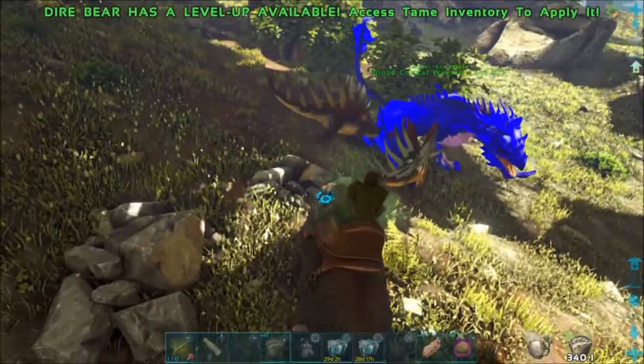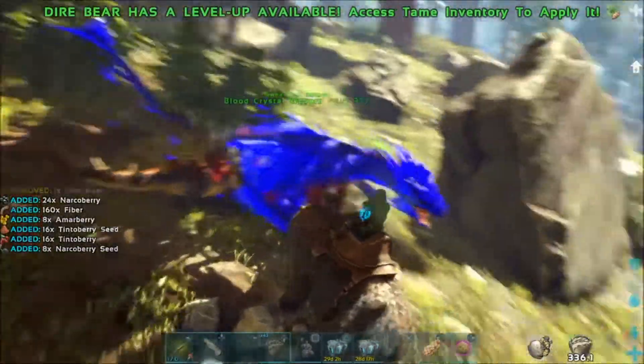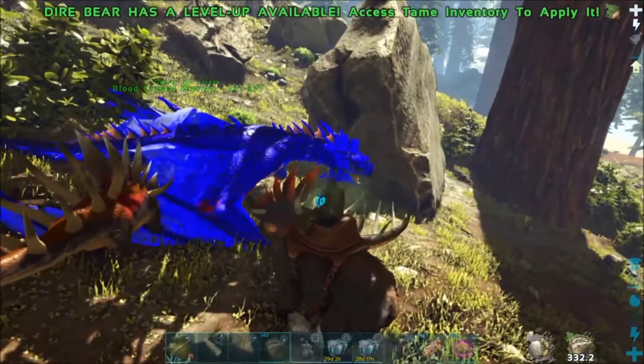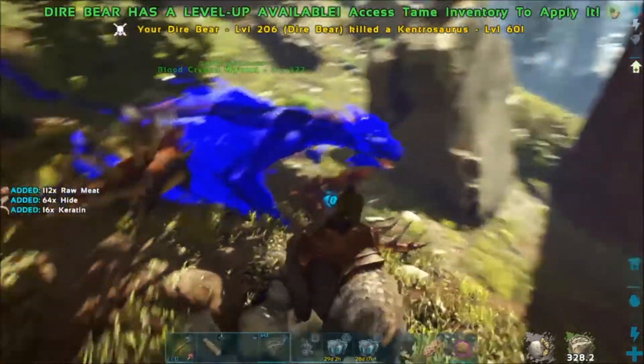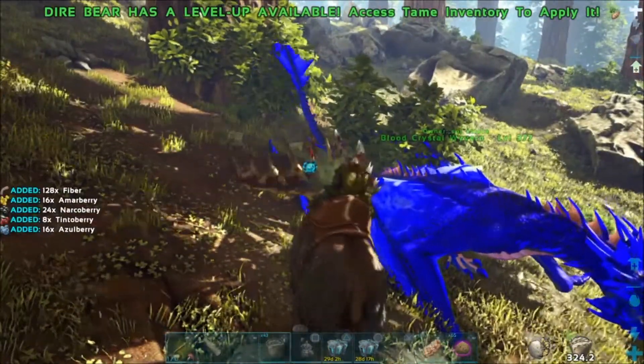There's something attacking my dragon. We're going to kill this so we can go home. This is the Redwood, so there's a lot of stuff in here — they will attack you, try to kill you, everything. If you get off your dino, you are dead.